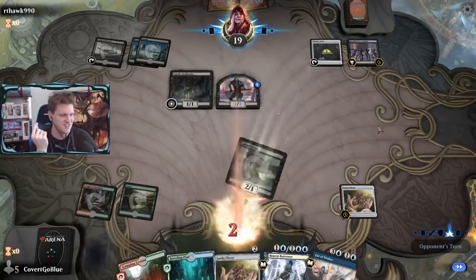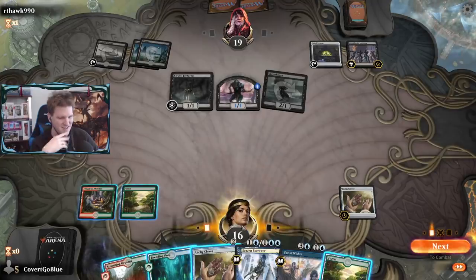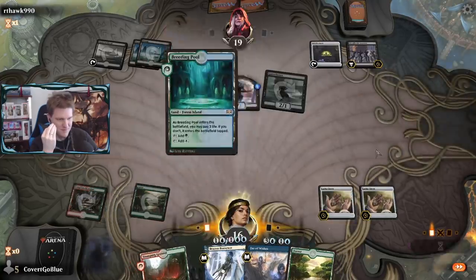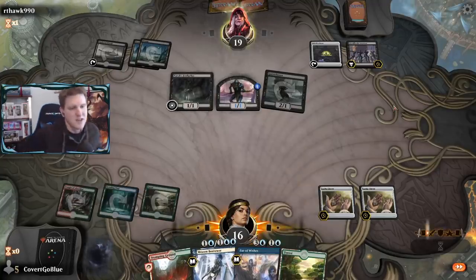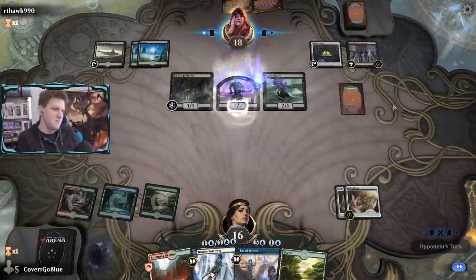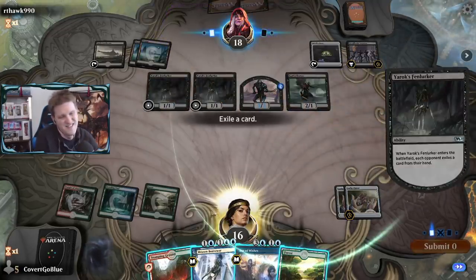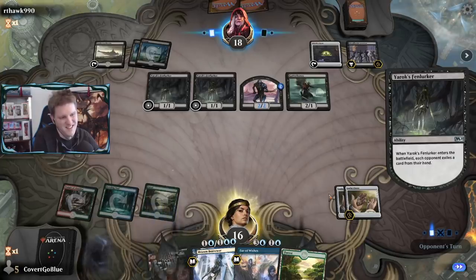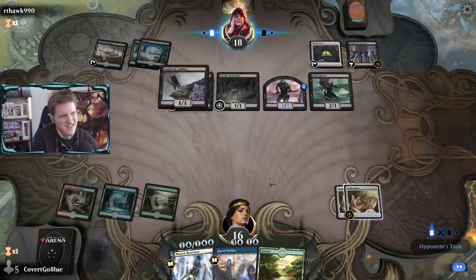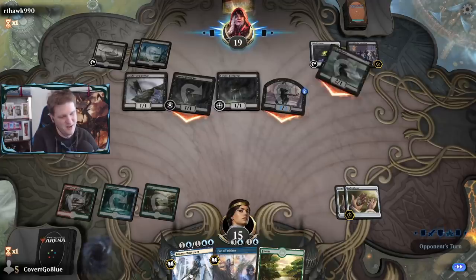The opponent has eight permanents. I need a pain-free source of blue here. Micro-advantage deck - and a Cat. What an annoying little pile of garbage - we can call this deck Kitty Litter.